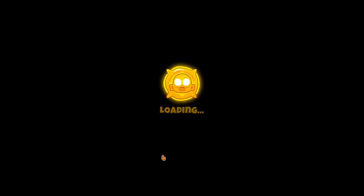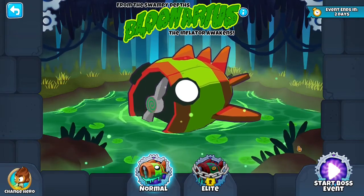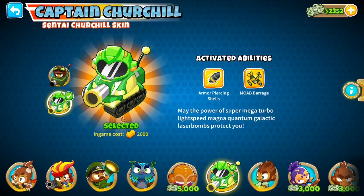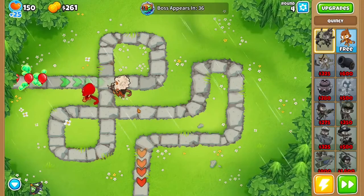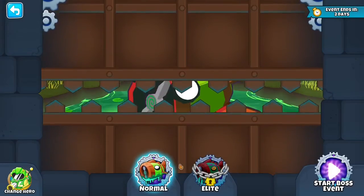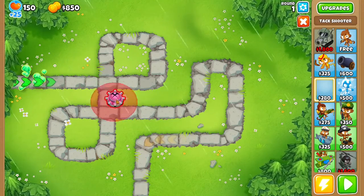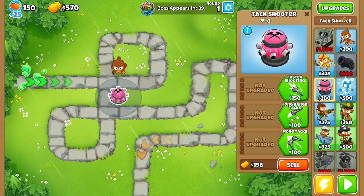Let's go check out Bloonsource. Here it is — it ends in two days. We have normal. Let's play it. I should probably change my hero — I'll go Quincy. Start boss event. Tier one, it's a boss event, so I'll go Churchill. Let's start it. We can get some trophies, some new banners and stuff. I know that Bloonsource is strong, and he's weak to tax. The tax zone can solo him and everything he throws out.